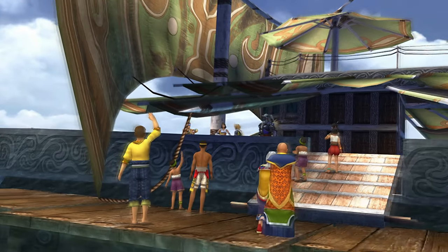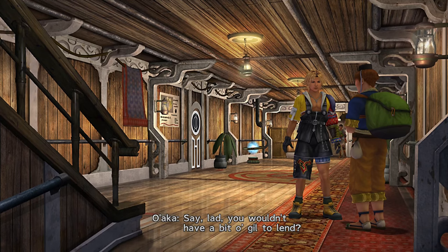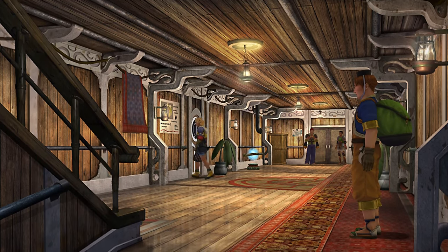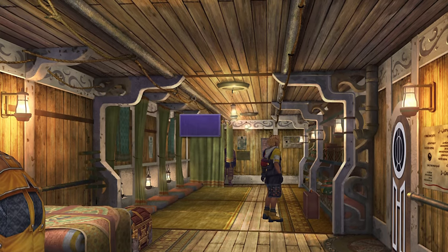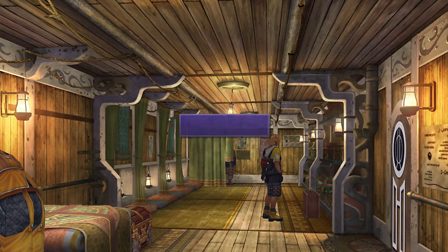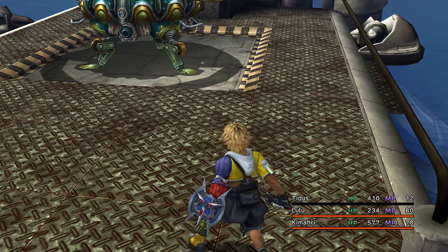Now it is time to leave Besaid and get on the boat to Kilika. Give Wakka 1001 Gil for Seed Money. Keep kicking this suitcase until you have 20 potions. You should be using Tidus' Overdrive as much as possible in order to unlock his other overdrives.